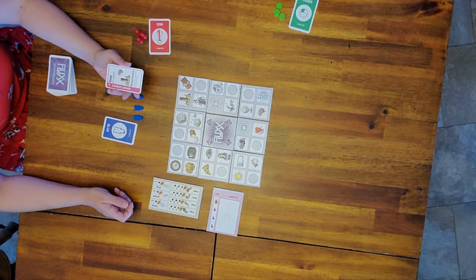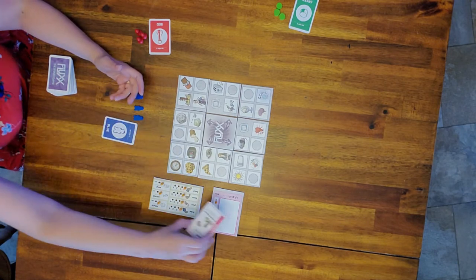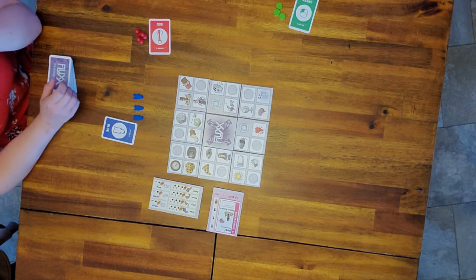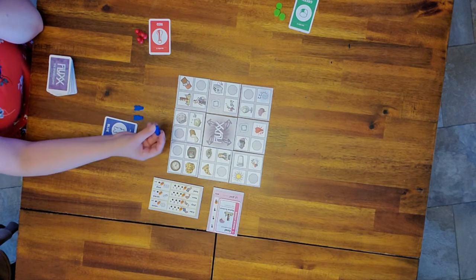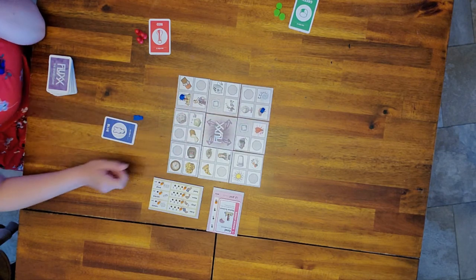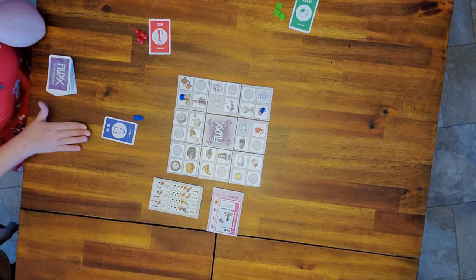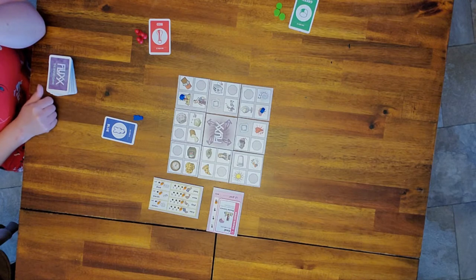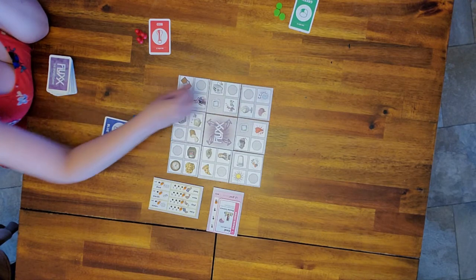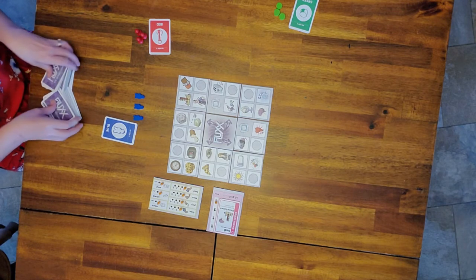You need to collect three goal cards to win the game, unless that number moves up. This is a game of ever-changing rules — the rules change every turn, multiple times a turn. The first goal is Rocket Science, meaning the first person to have a piece on the rocket and the brain in the same turn takes that card. Goals can be added throughout the game.